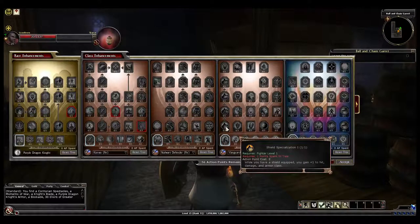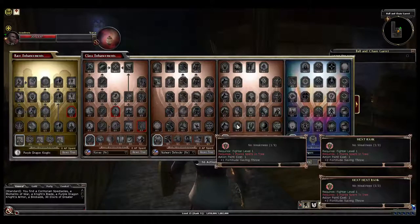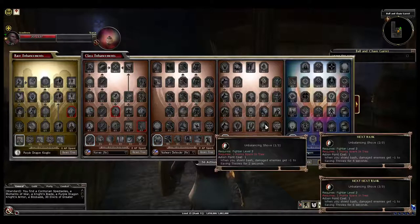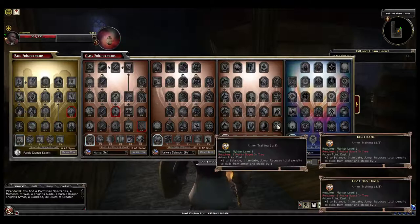Then we go up to tier one. With a shield equipped, plus one to hit, damage, and armor class; plus one, two, three fort for one point. Shield Smash: with a shield equipped, activate a melee attack with your shield — plus one weapon damage on hit, and your PRR and MRR (magic resistance rating) are increased by two for 12 seconds, scaling up to three weapon damage and six seconds. When you shield bash, enemies get minus one to saving throws for two seconds, scaling to six. Plus one to balance and jump, reduces total penalty to skills from armor and shield by one.